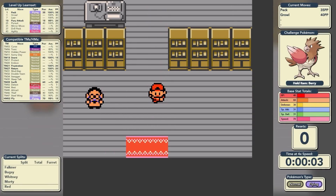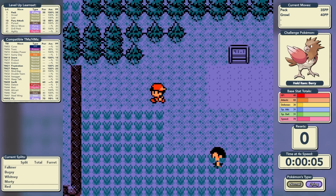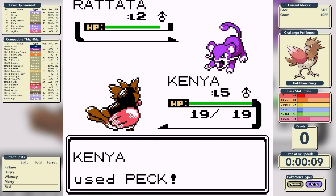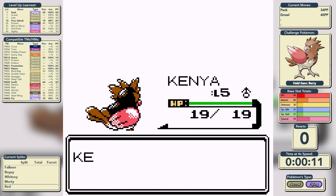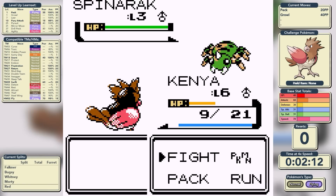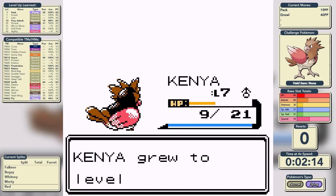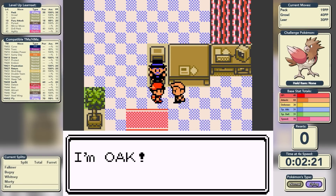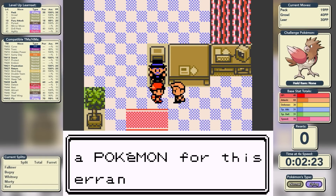We'll get the potion from Professor Elm's Aid, and as always I'll show you the very first encounter — in this instance it's a level 2 Rattata, and a critical hit Peck knocks it out in one. Just before going into Mr. Pokemon's house, I do a little bit of grinding. It's very nice to do grinding before you speak to Mr. Pokemon, because he gives you a free heal, and that saves you a little bit of time by not having to go into the Pokemon Center.